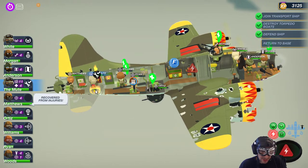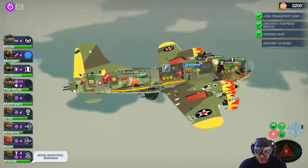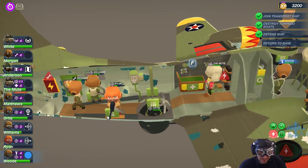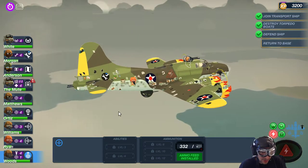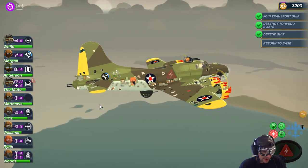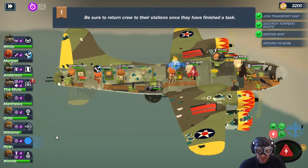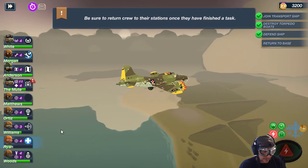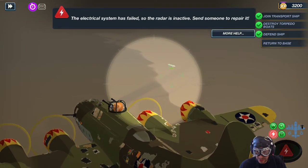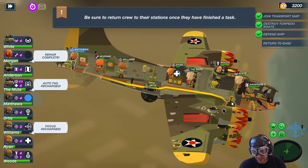Can you fix this, Alex? You're painfully slow — ain't worth it. Morgan, go back and fix that. Woods, you take the top turret gunner in the meantime. You're doing better, Alex — thank you. Reached mid altitude — perfect. Ryan, go and fix yourself, please. There's our landing strip actually. The electrical system has failed, so the radar is inactive. You fixed it — perfect. Go back. Woods, you go to the bombardier position.